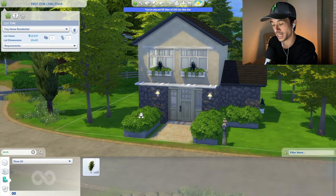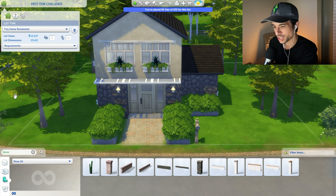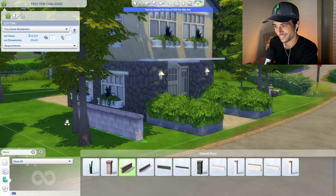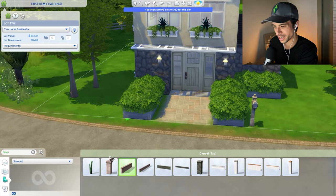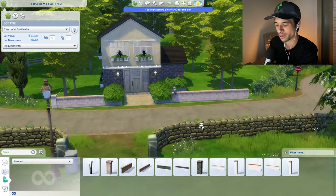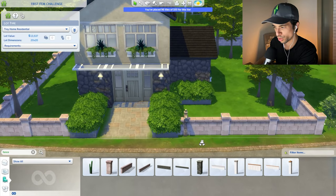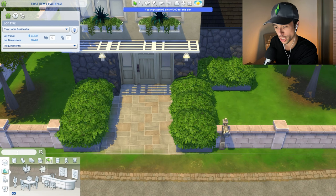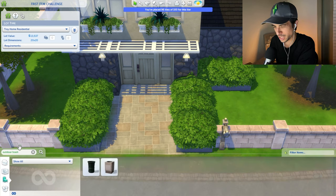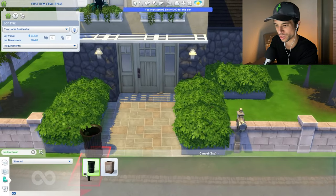The next thing we need to finish most of the outside is probably the fence. We have a bunch of debug stuff, which is very weird. I could make a fence out of this — it kind of matches the house a little bit. It's neutral and very modular, so I think we can chain something together. We do have all of our fence in place. So that worked out pretty well. We do need a trash bin now — searching 'outdoor trash' gives us this outdoor trash receptacle. Not bad — I think it actually fits the house a little bit.